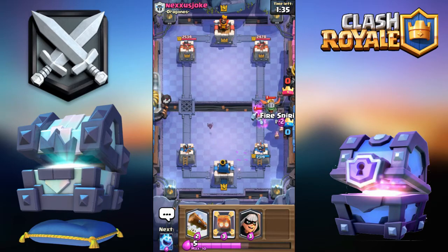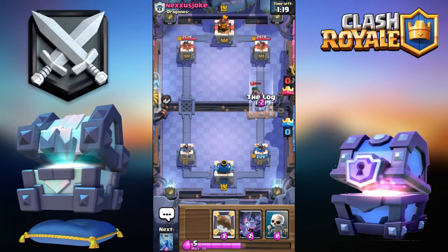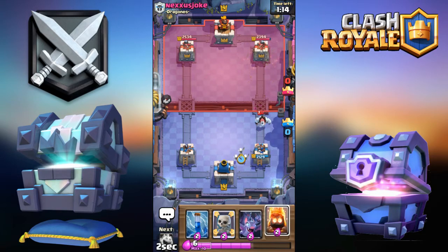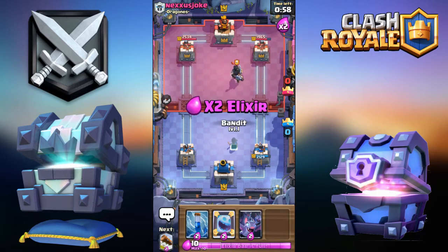I don't know what you're planning on doing. Okay, we'll go with Bandit - this is some kind of play. Log. It's easy - let's get damage on the tower. We just need one breakthrough and we should be good. He's gonna let those Fire Spirits get to the tower - oh, that's just sweet.